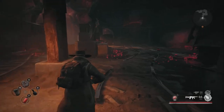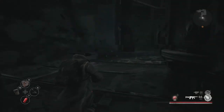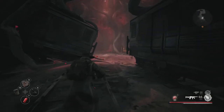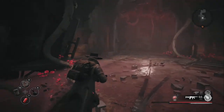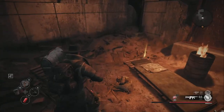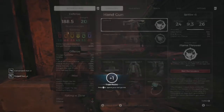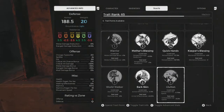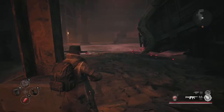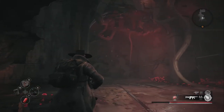We're running close on ammo now. Hey — give me that. What do we got on traits here? We got five trait points. Let's go ahead and get our quick hands up, get those reloads really going.